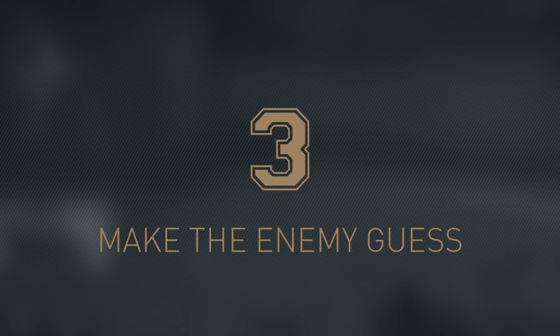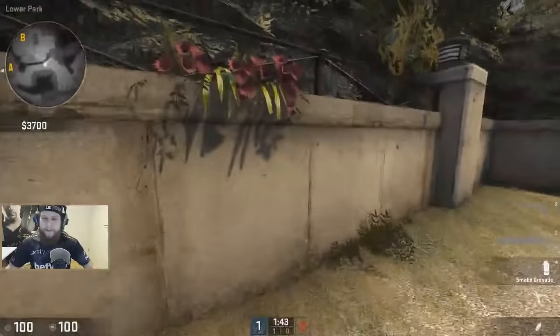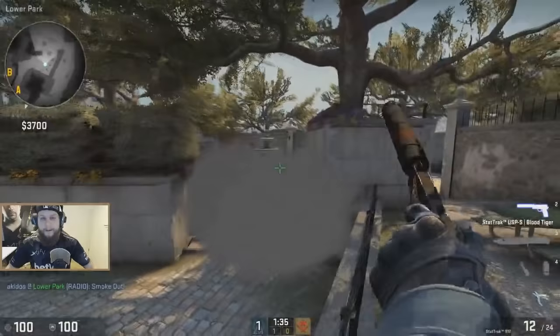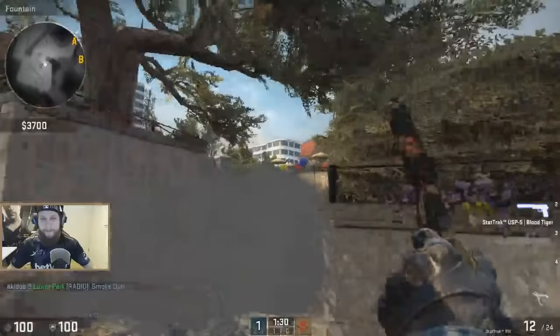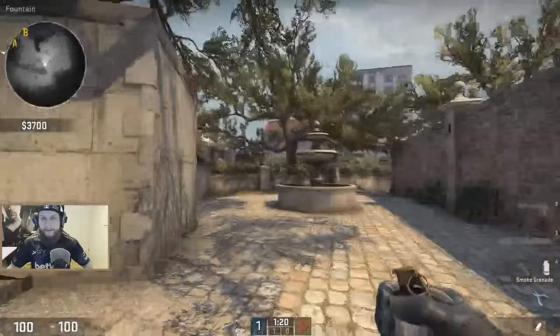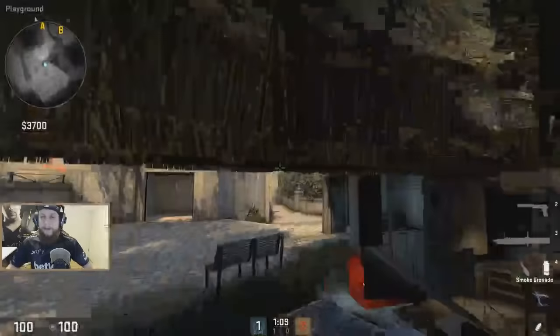Playing on A is a different story. There's a lot of stuff you can do here as CT, but I think the most important part is to try and get some mind games going with the terrorists. Smoking middle is a good idea — it will scare them a bit. They don't know if you've jumped up here, they can't see you, and it forces them to use more nades to clear this area rather than just freely rushing and taking it over.